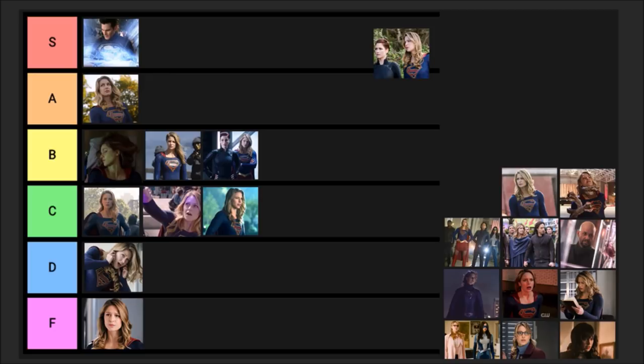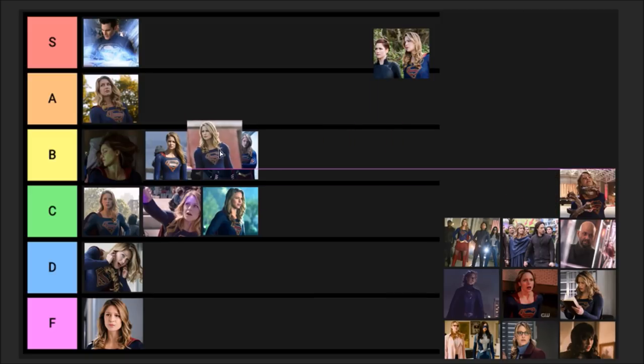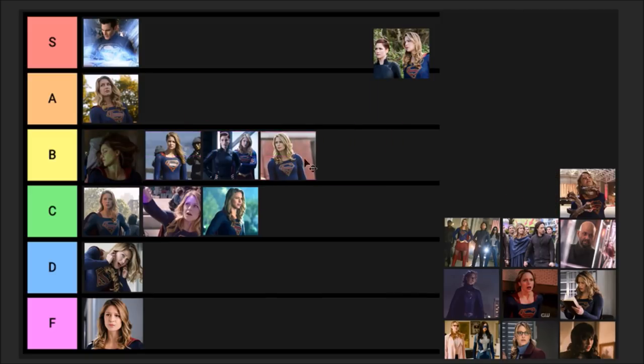Episode eleven, 'Blood Memory,' is Nia's episode. We go back to her parents' home, we have her sister and her mom. I love the scenes with Nia and her mom in the dreamscape, and the harvest festival. Her sister was really good. I was very impressed by this episode — I'm going to go B.